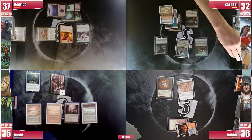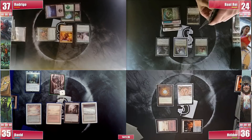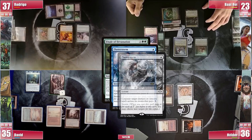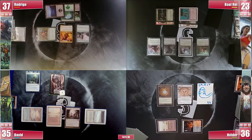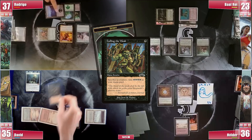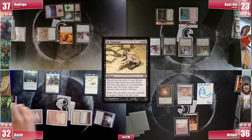Baal plays a Mana Confluence and knows that Rodrigo is really close to casting Tevesh, so he casts a Finale of Devastation X equals 2. David responds with his Flusterstorm, triggering Storm. Baal responds with a Deflecting Swat, changing the target of the copy to the original spell. David pays for his Flusterstorm spell not to be countered, forcing Baal to pay 1, providing a Spirit to Elder. Baal finds Drannith Magistrate and passes the turn without attacking since Culling the Weak could create weird trades. Elder draws and is forced to pass. In the end step, David casts his Culling the Weak, sacrificing his Spirit, revealing his last turn top-deck — Ad Nauseam. Mayhem Devil triggers and Rodrigo pings David with it.